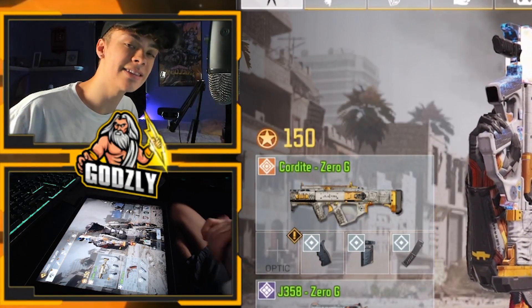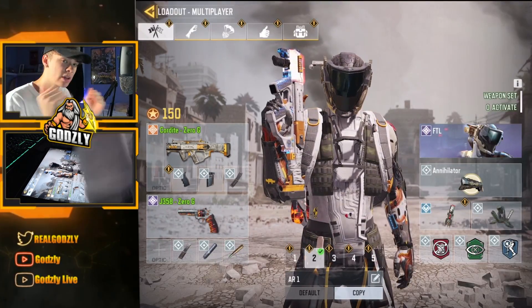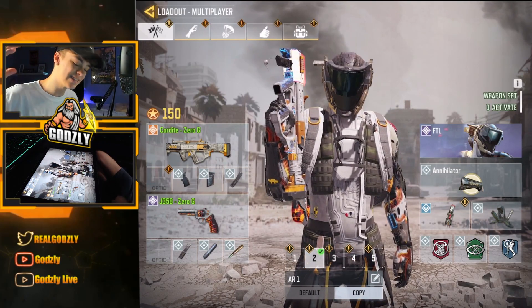What is up guys? Hope you're having a fantastic day. So in today's video I have some really crazy gameplay of the new Cordite SMG that just dropped. It is really, really good and I personally believe the SMG meta is here to stay — assault rifles are being kicked out. This gun is insanely good.